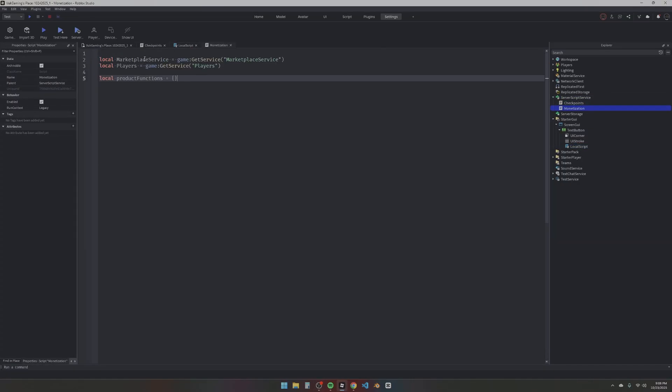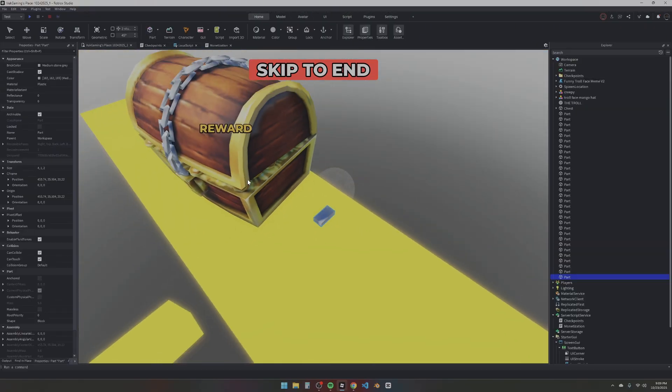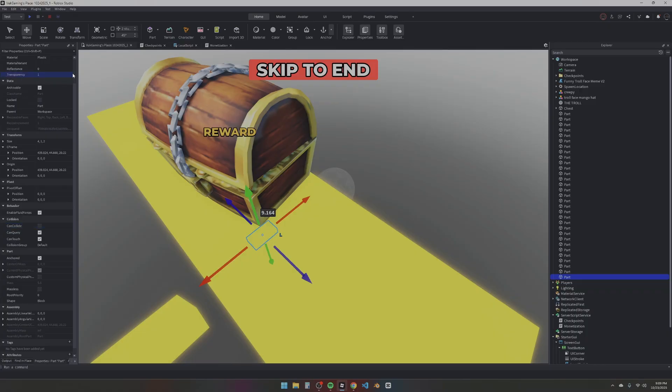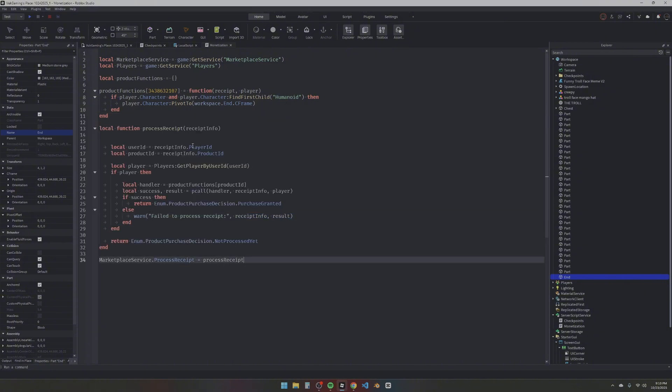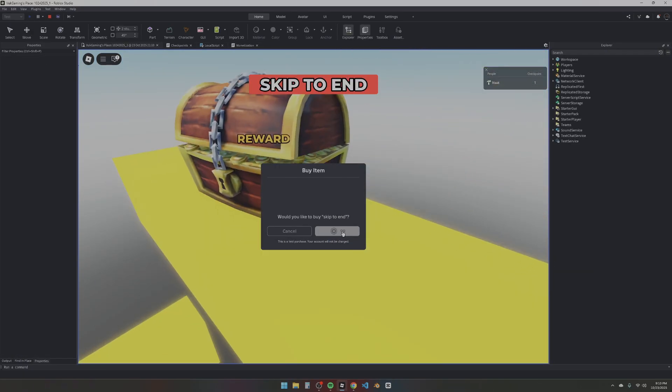We need MarketplaceService, Players, and a table called productFunctions. Inside that table I'm calling a function when the product is purchased to teleport the player to the end. We create a simple anchored, non-collidable, transparent part called 'End' and use PivotTo on the character to teleport them there. Then we make sure the receipt is processed — when a purchase is made it calls the ProcessReceipt function, checks if the player's ID matches the product ID, and teleports them. Let's test it: skip to end — boom, there we go.